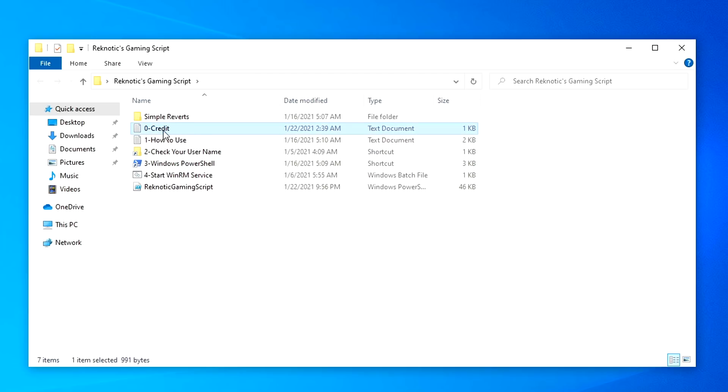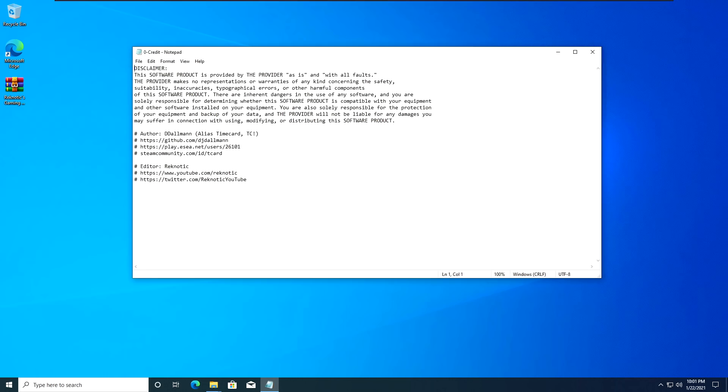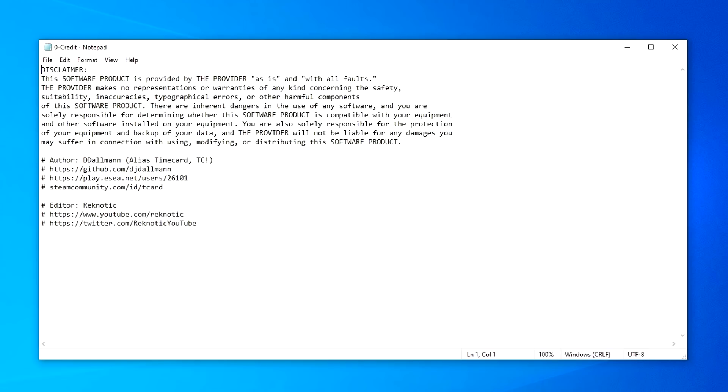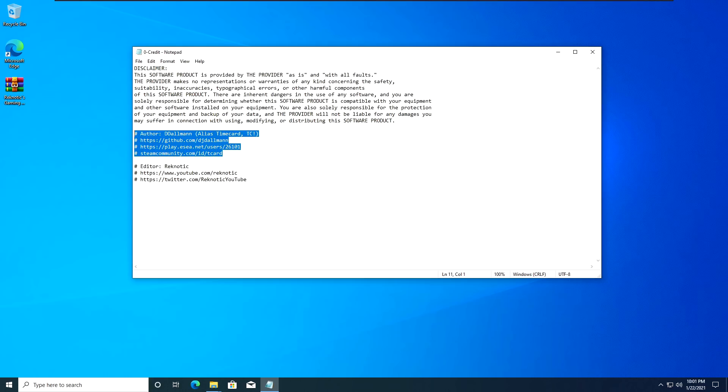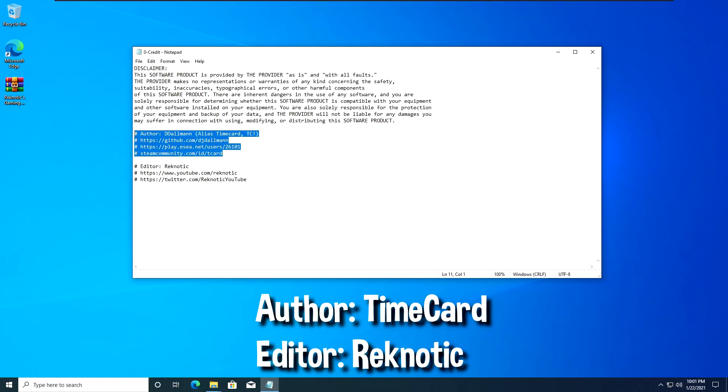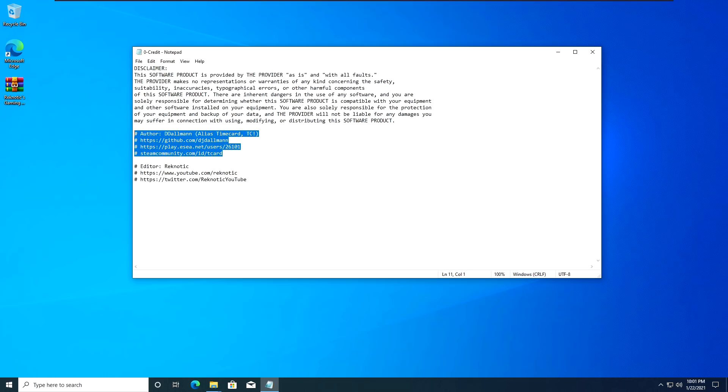Once the pack is extracted, open it up. Inside you'll find a bunch of files and folders — go into the '01' folder which is the credits. Open it up and as you can see it says the author is ddollman, timecard, and the editor Ragnetic. Basically this script is based on the script originally made by ddollman, so all credits for the original script go to him. I will leave the link to his GitHub profile down in the description. I made some changes to make it work on the newer 20H2 build, which is why my name is in the editors.